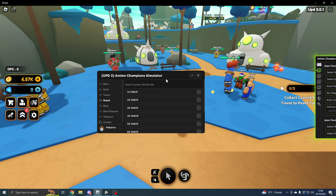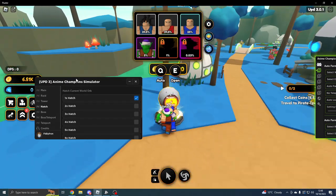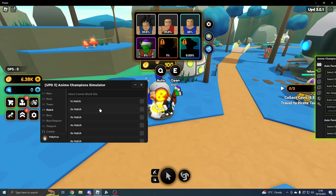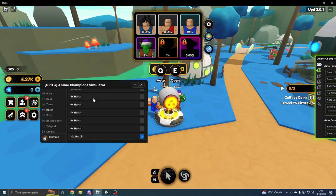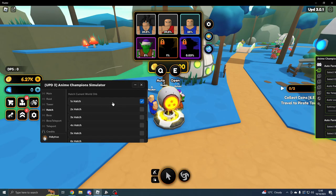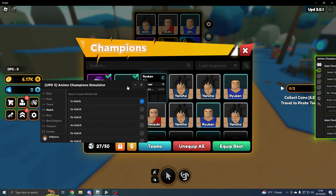On the Hatch tab you can hatch one, two, three, up to ten orbs. It shows your current orb, which is the Dragon Orb, but it will only hatch one at a time. Hatching ten may require a game pass so that might not work. If you do Times One Hatch, it will keep going as you can see, and it gives a notification that we're getting new characters.